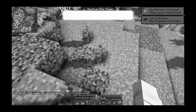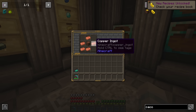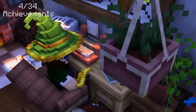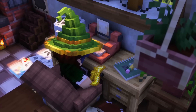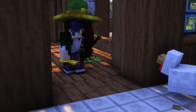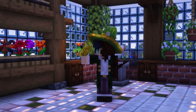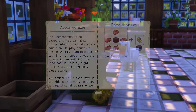This, plus the achievement I got for collecting mystical flowers last episode, already had me off to a great start. To completely shave off that first row of achievements, I crafted a chalcophonium and opened my Lexica Botania to read its entry. The chalcophonium is an instrument that can mimic living beings' cries, allowing a musician to play sounds of nature at will. Right-clicking with it on an entity saves the sounds it can emit, and holding right-click plays back those sounds. Why anyone would ever want to use this contraption, however, is beyond moral comprehension.